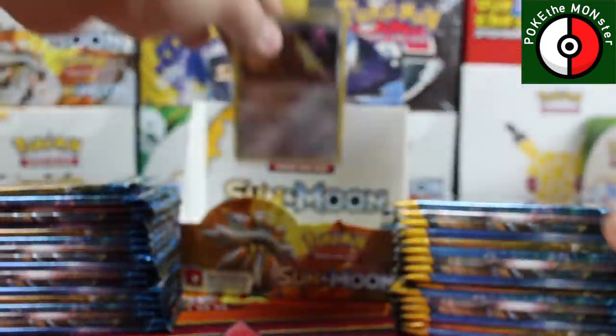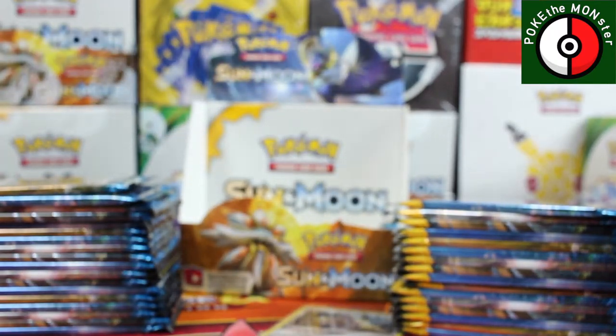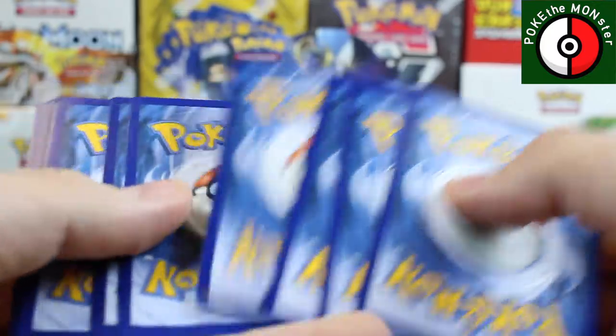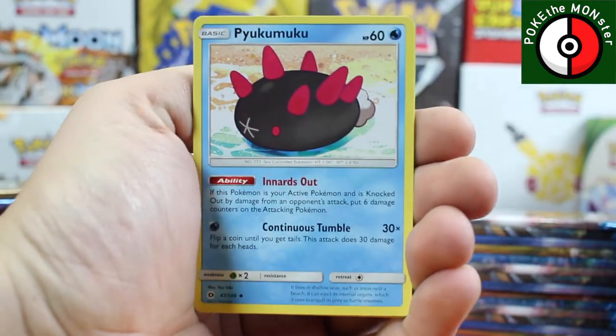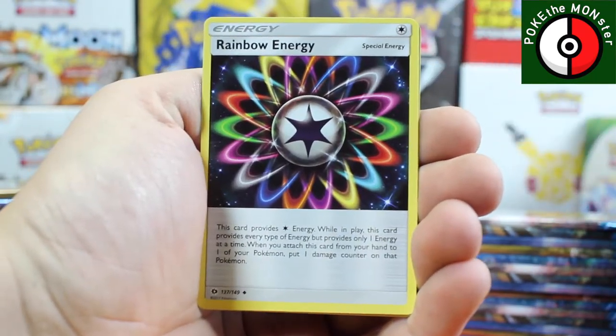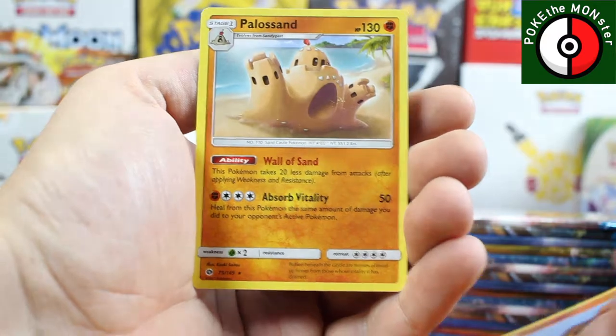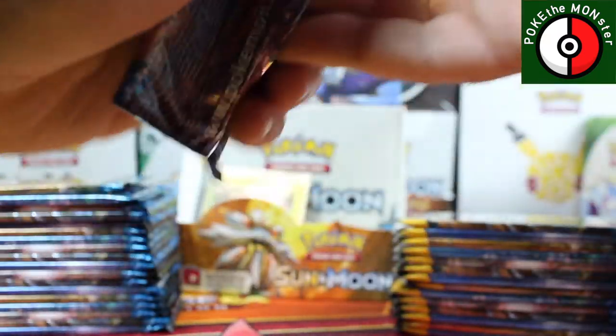Sleeving up Shiinotic because it's a rare card. On to the next pack — this one just ripped open horribly. Green code. Pack number three: Lightning Energy, Rockruff, Croconaw, Rainbow Energy, reverse holographic Rockruff, and our rare card is a Sandcastle — there's really nothing else to call it other than a Sandcastle.